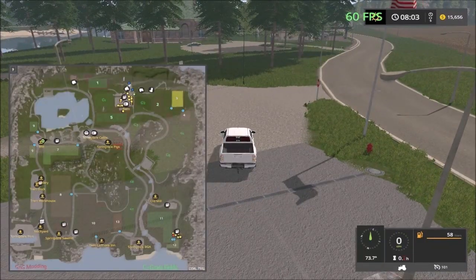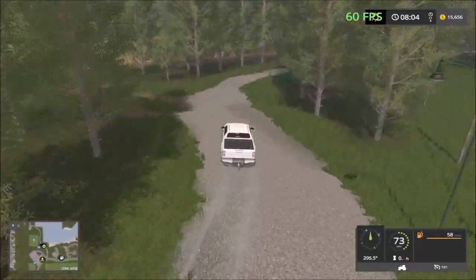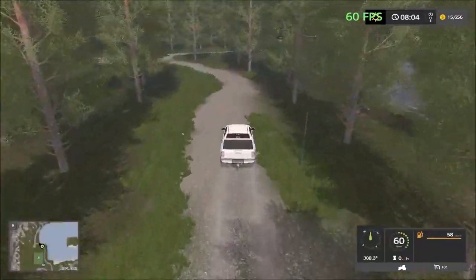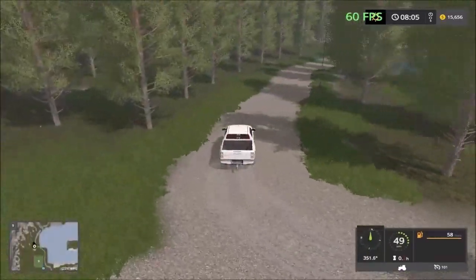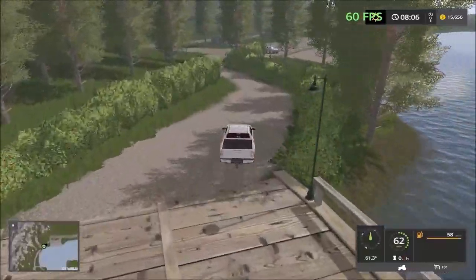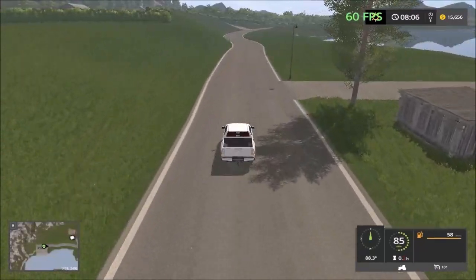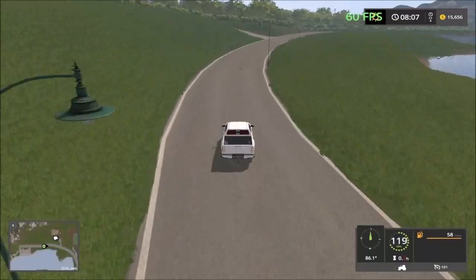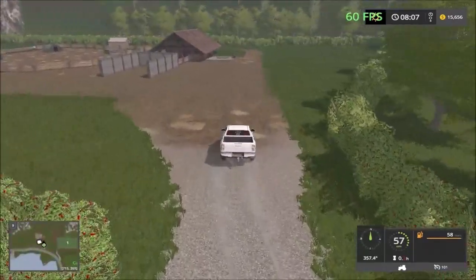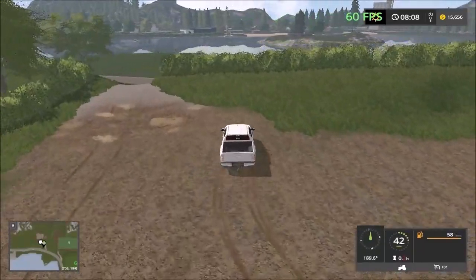From here just take this road and it will take you to the big facility. Over here is a little forestry area — a nice place to put down more trees and make a dedicated forestry area. You come to the parking lot here, take this road and it will take you to the big facility just up the road. Here we have the big facility — the big pad. It's a large facility so you can put on placeables like the mixing station for the pigs and stuff.